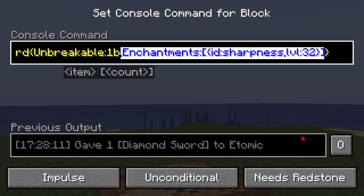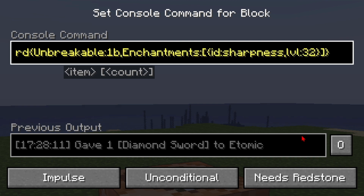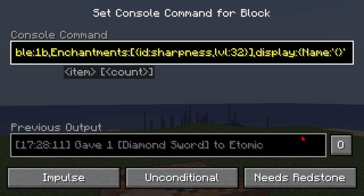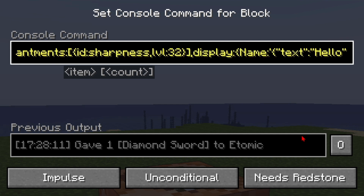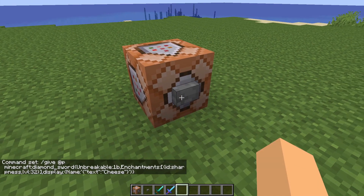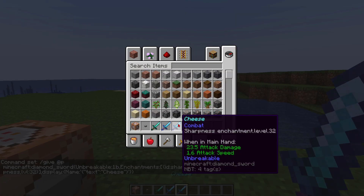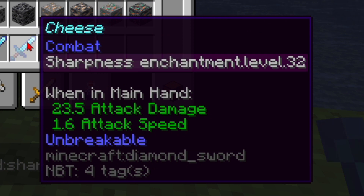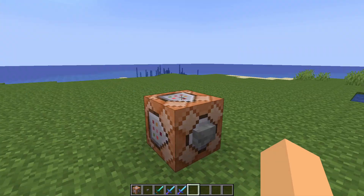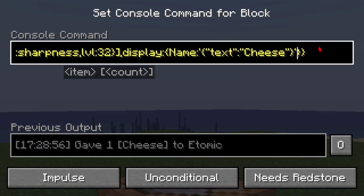Right after the enchantment tag's square bracket I can add yet another comma and then put in a display tag. I can add in a name — just do the command normally — 'no cheese', more appropriate. Now if I give myself the item, it has the custom name 'cheese' with sharpness level 32 and it's unbreakable.